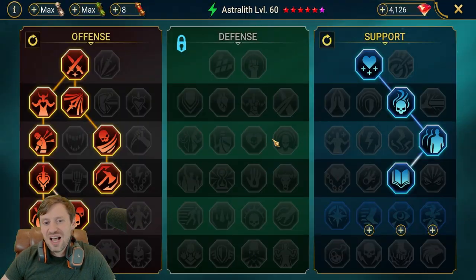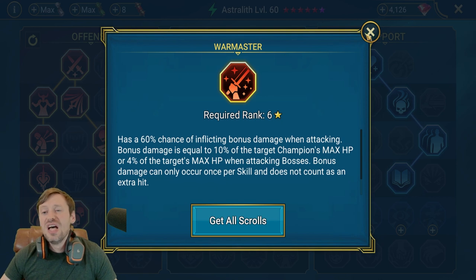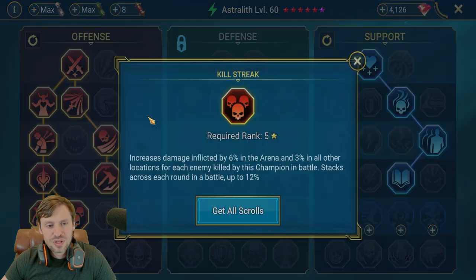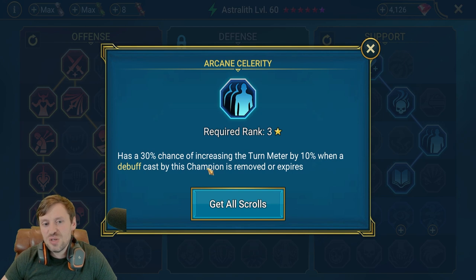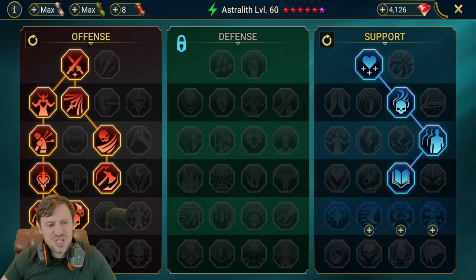Regarding masteries, Astrolith doesn't really benefit from the tier 6 masteries, so I've gone for Warmaster — that's just to help me with bomb damage. She doesn't really benefit from a lot of the masteries. In the offense tree the only useful ones are Methodical and Killstreak. I've taken attack here just to go over crit rate and bump up her attack a little bit. She doesn't really need accuracy so I've gone for a little bit of HP, then Arcane Celerity to boost our turn meter when those bombs go off, and Lore of Steel to help boost up her attack.